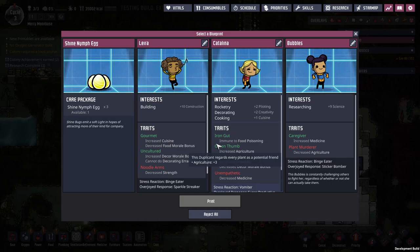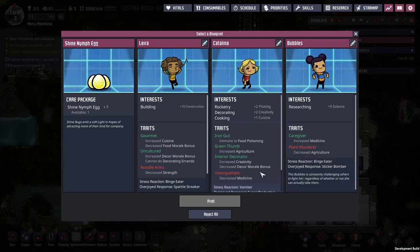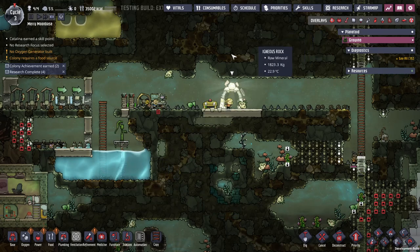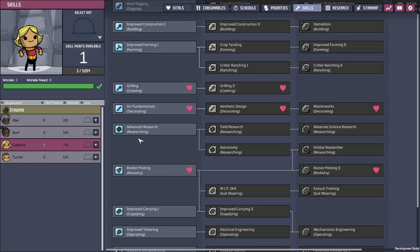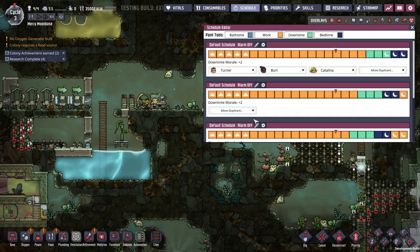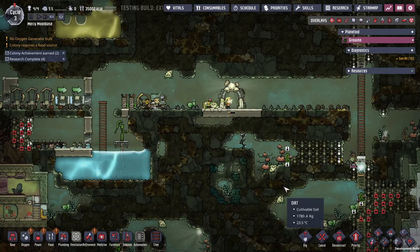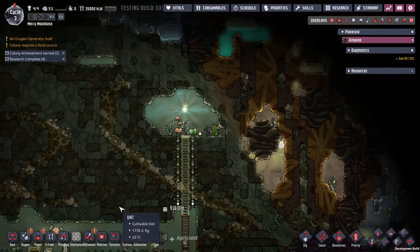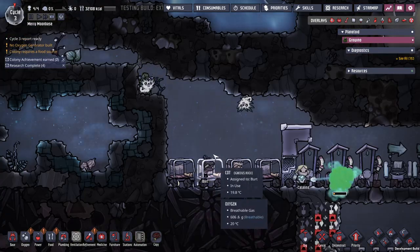We've got our first printable. My general plan is not really to hire people except if I absolutely need them — I don't need another researcher. Rocketry cooking. I know I'm going to need a rocket pilot and I'm definitely going to need a cook, and you do decorating, so yeah, you are actually useful. Research is done — now we want supercomputer. Catalina, we're going to start with cooking. Your priority is going to be cooking, even though I don't have anything to cook yet, but we got some meal wood. The pips are going to plant stuff for us.